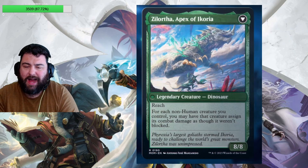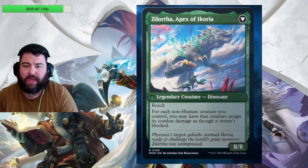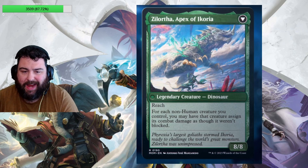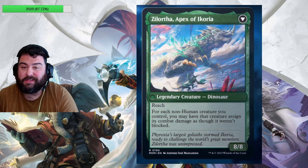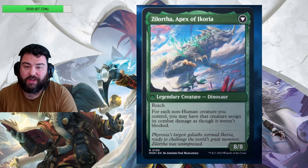The flip side gives you Xelortha, Apex of Ikoria, a legendary dinosaur with reach that's an 8/8, and for each non-human creature you control you may have that creature assign its combat damage as though it weren't blocked. Pretty powerful. A huge payoff for getting that Invasion of Ikoria down to zero. We'll see how this sees play — I'm not quite sure yet.